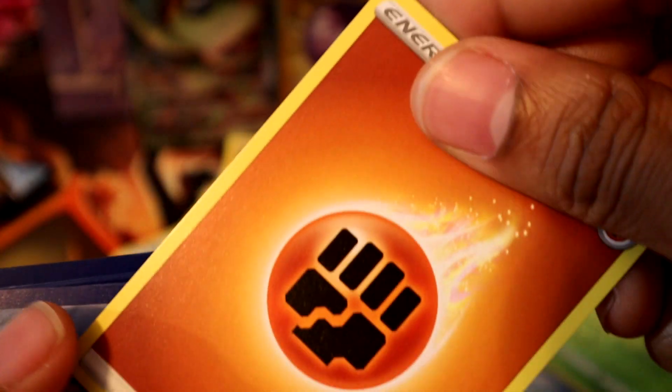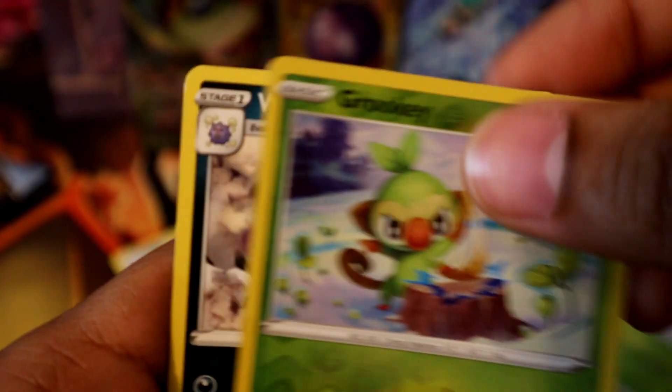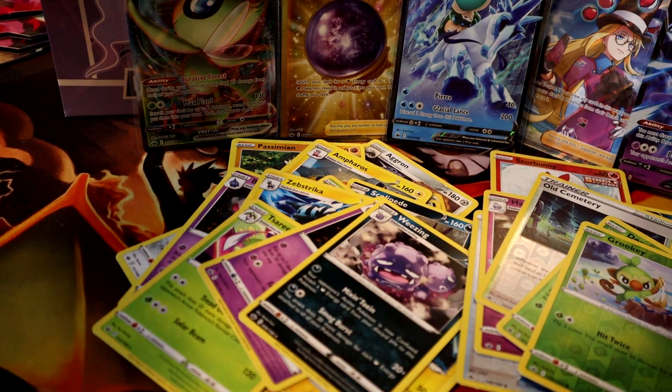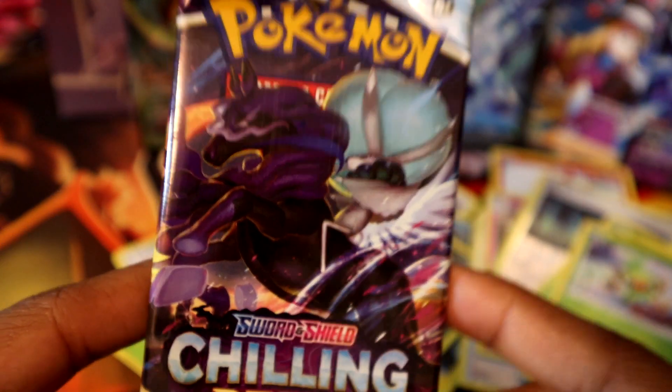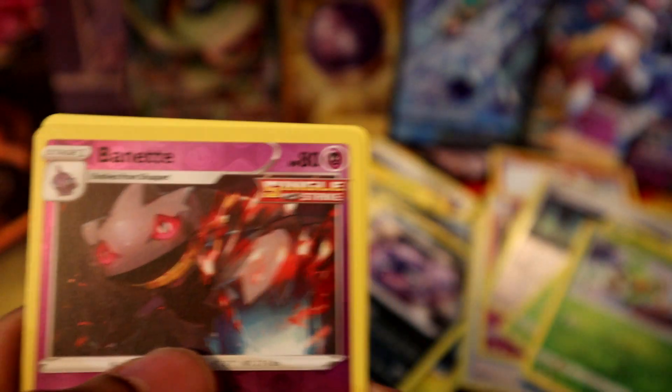Fighting energy, Flannery, Castform, Brycen reverse holo, and a Weezing. Final pack — Calyrex take us home! Comment below, let me know what you guys think of the set so far. Are you liking Chilling Reigns? Did you get any good pulls? Fire energy, Coralia, Snorunt, Crabrawler, Banette reverse holo, and Spiritomb.